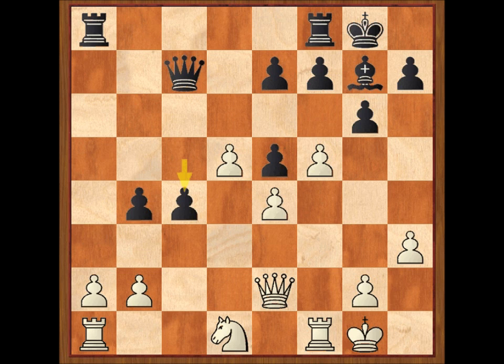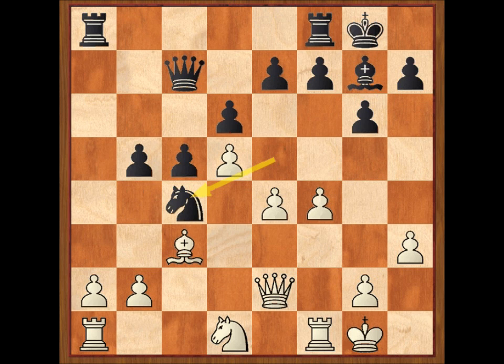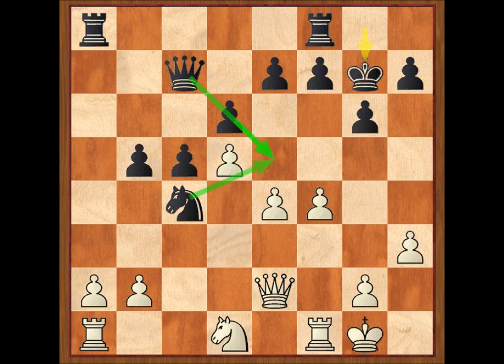Volvamos a la posición después de caballo C4. Alfil por G7, rey por G7. La posición ahora está igualada, pero serán las negras quienes mantengan la iniciativa y las blancas quienes deban defenderse. Quería destacar que la ruptura en E5 está totalmente controlada por el negro.